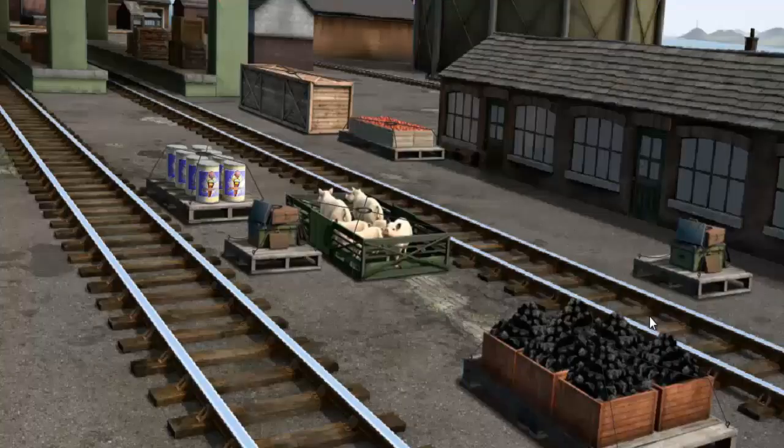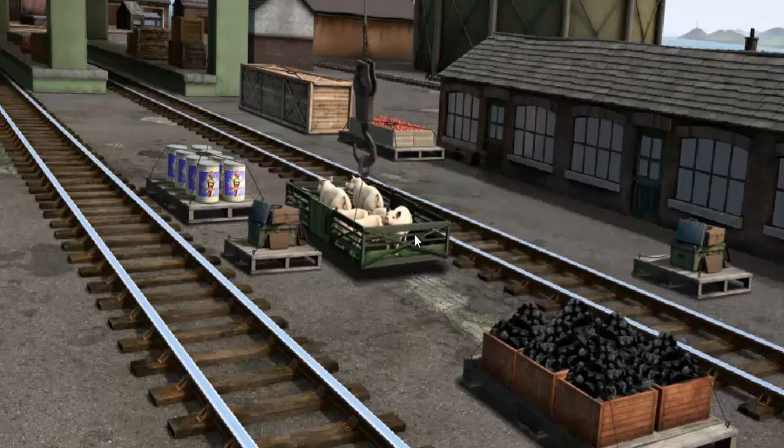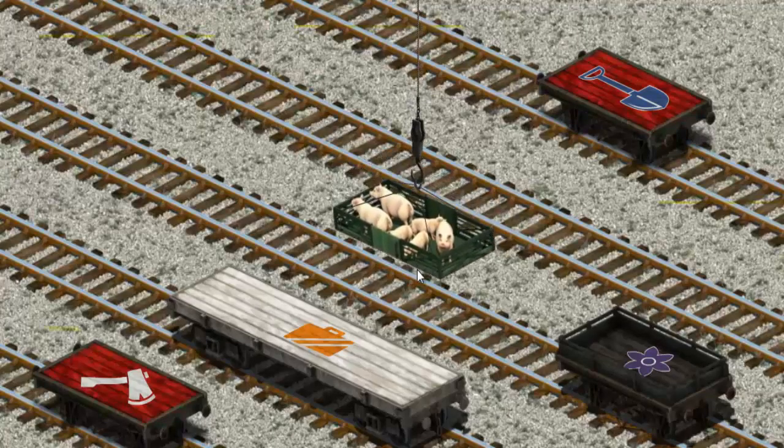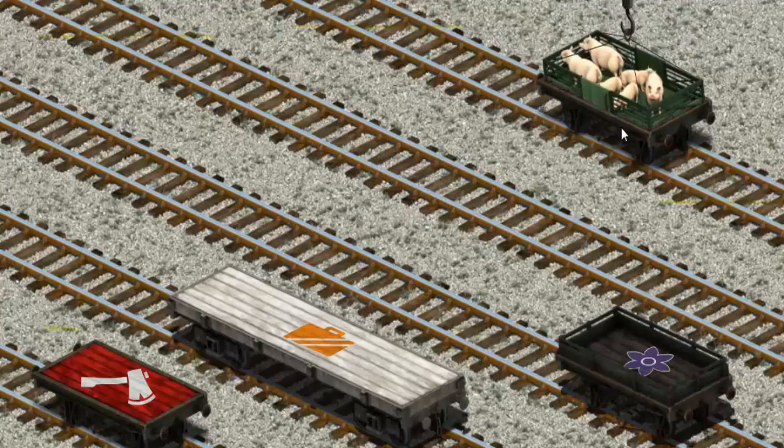It's a busy day at Brendam Docks. Thomas and his friends have many deliveries to make. Salty must deliver the pigs to Farmer Trotter's farm. Help Cranky find them — that's it! Let's lift and load. Now the cargo must be loaded. Show Cranky where the red flatbed is. That's it!